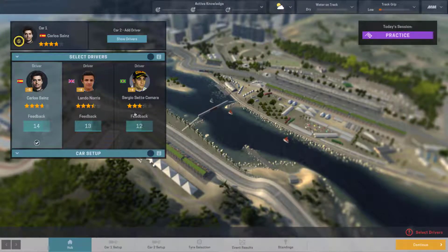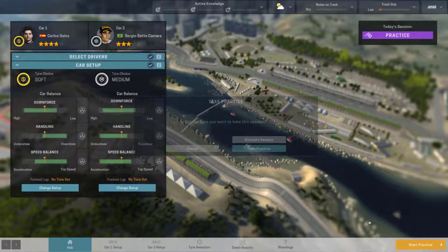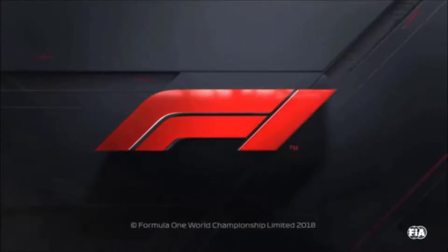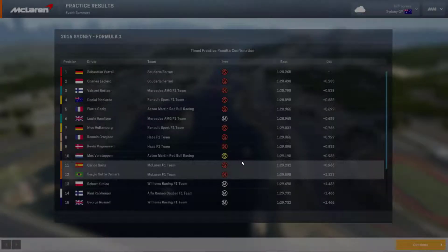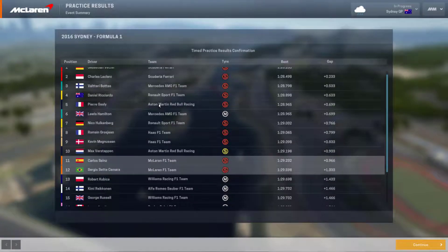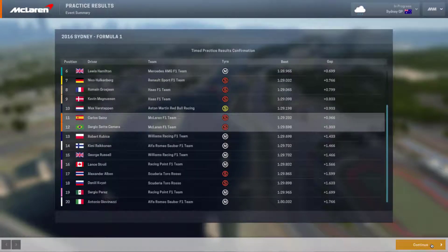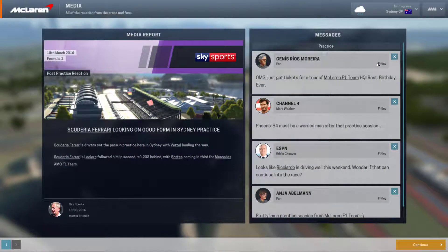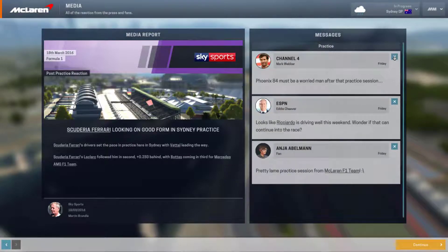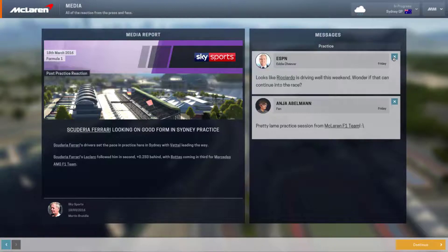Sette Camara is not actually that bad a driver, so we'll put him in the car to start with just to keep him happy. We'll simulate practice. The results are Wirth — Lando in twelfth. We need to really think about Lewis Hamilton, who shows so much pace; he's in sixth place and yet he's on the mediums. Verstappen is down in tenth, which is a little more worrying. The mod doesn't include the new name for Albon — let me know what you think about that.